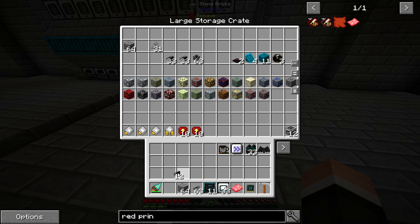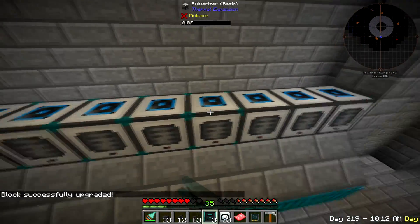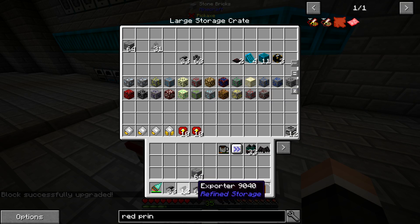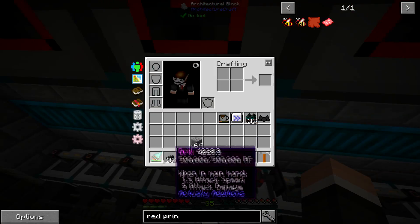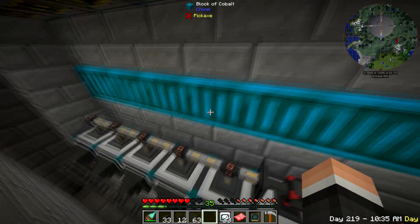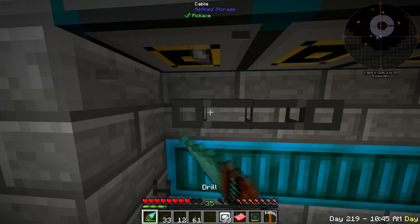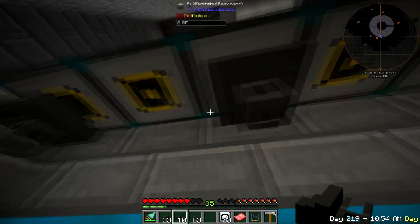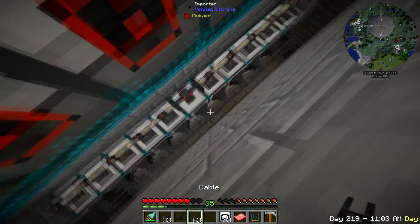We're gonna need exporters and we're gonna need importers, so let's grab all this. I'll convert them and get them upgraded. Exporters on the bottom - my brain just doesn't want to process it. We'll just run these all across here, then run some standard cable up from the center point. We'll get up there, then we're gonna have to set up those filters before we do the rest, but that should only take a second.